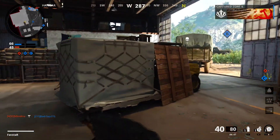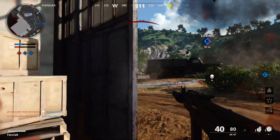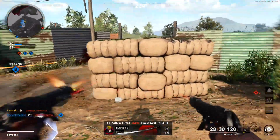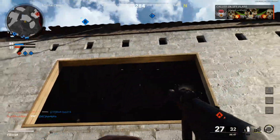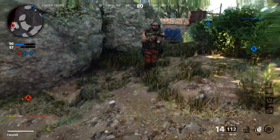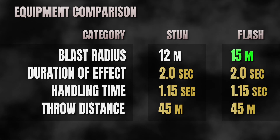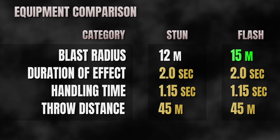Now that we understand how these two grenades work, we can discuss using them more effectively. To get the most benefit, you'll need to be fairly close to your enemy as you'll only have a two second time window to engage before the effects wear off. Another useful feature of these two items is their ability to discover hidden enemies. By simply tossing a tactical grenade into a room or building, you'll be notified if enemies are present, even if they have Tac Mask equipped. Statistically, these two pieces of tactical equipment are very well balanced, with only a slight edge going to the flashbang due to its slightly larger blast radius.